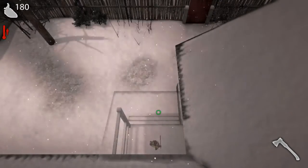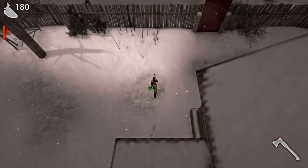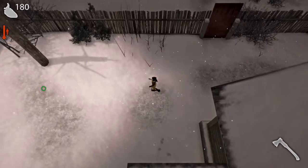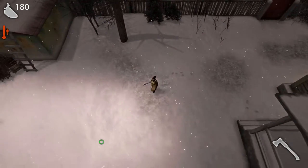Go outside and close it behind us. At the top corner, that 180 is your health — if that gets down to zero, you die.